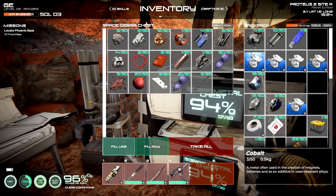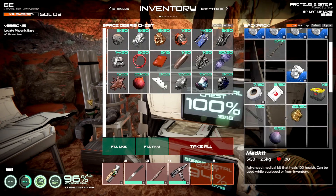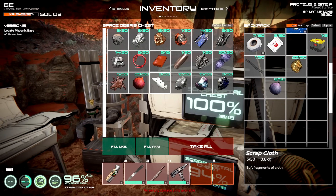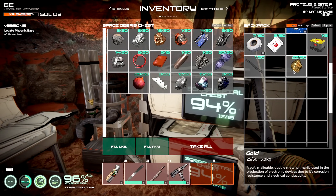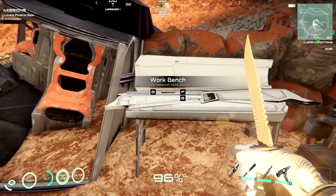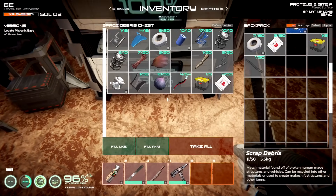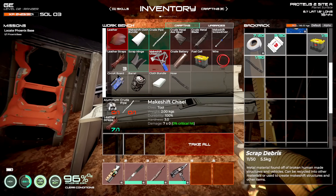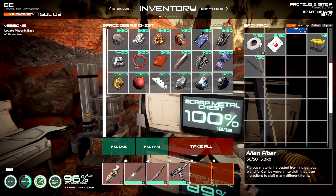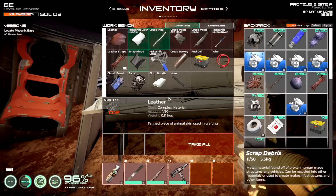We'll just grab absolutely everything, give it some stuff it actually needs. We're going to place this inside the vehicle and it'll replenish those resources. I also need some leather straps. Do I have leather? No. I need leather, aluminum, and crude pipe — I just destroyed a crude pipe. I have a little bit of aluminum... that's lead. I'll have to make the crude pipe myself after destroying it.